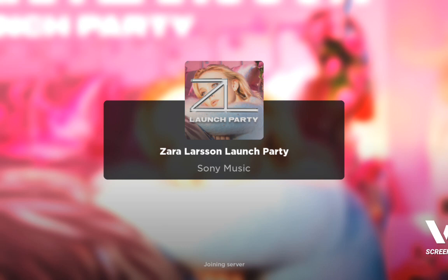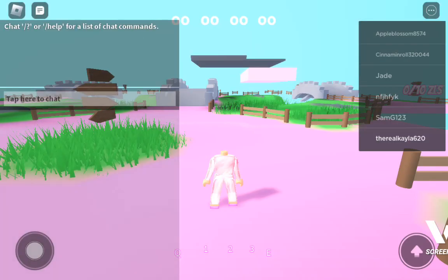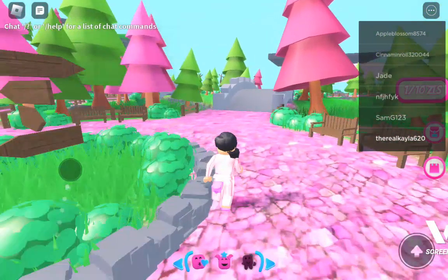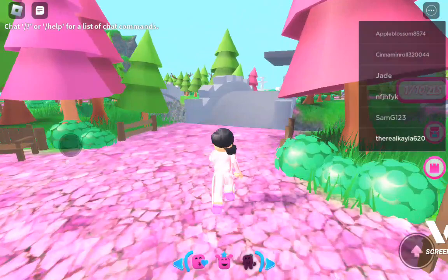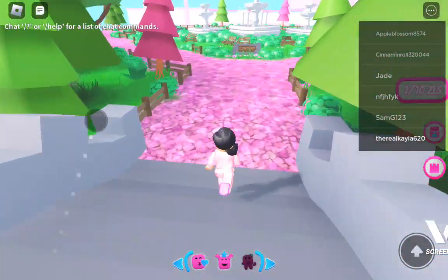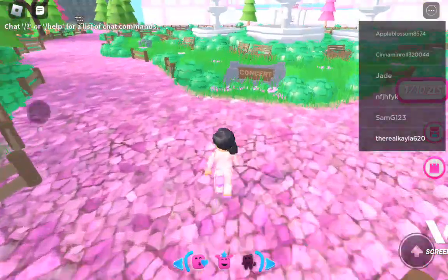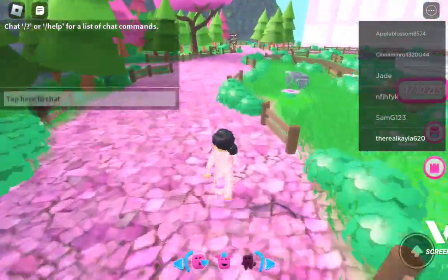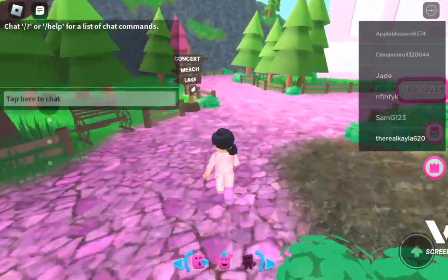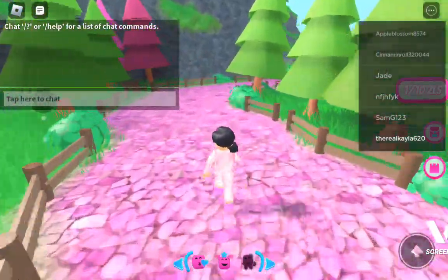While you're waiting for it to load, you can just wait patiently. When you spawn, you go across this green bridge, then you go to this path that says 'concert,' and then you go down this path.